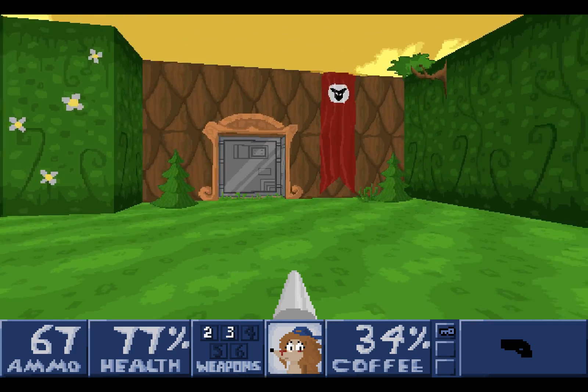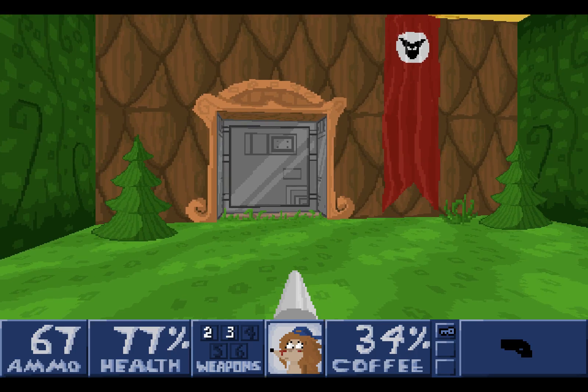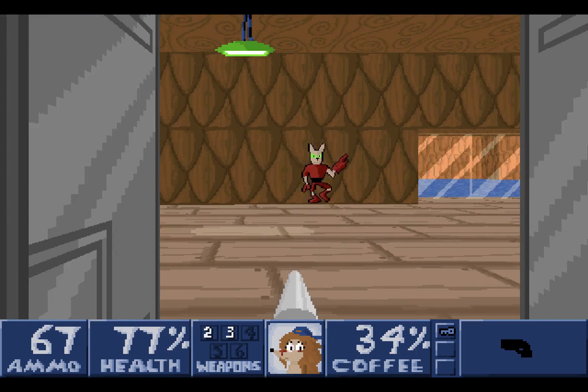We're going to grab this health here, and here is the air mechanic from the first game. We want to avoid the spikes and grab this key. And we're back here. We need this key to complete the level. Let's go through here again and find some more health, as we're really going to need more health if we're going to survive on hard mode. Already, the evil space cats have made a home for themselves.